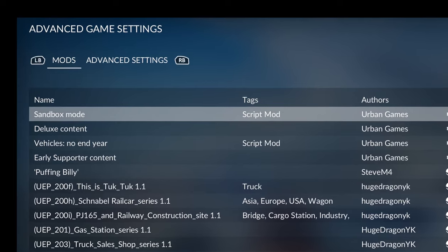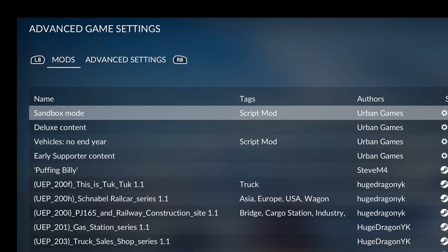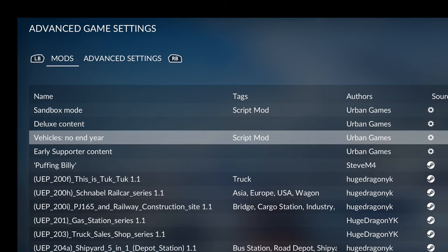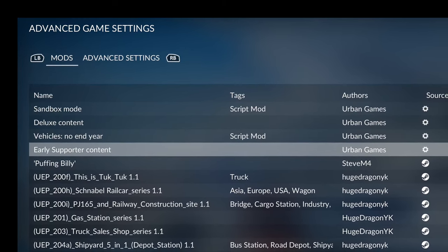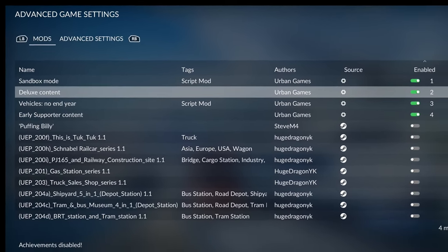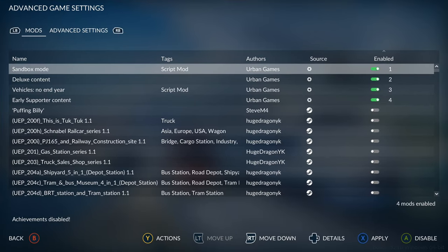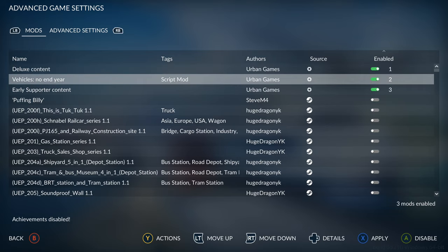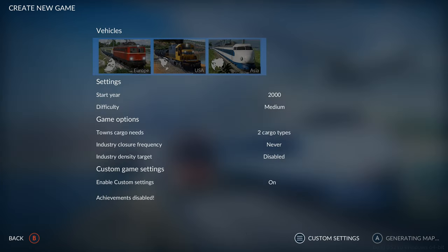Press LB to go to urban games custom content. You can see we have sandbox mode, deluxe content, vehicles no end year, and early supporter content enabled. These all come with Urban Games apart from early supporter and deluxe content which are DLCs. I'd recommend not turning sandbox on for a first playthrough but enabling it on your second. Similarly turn vehicles no end year off for your first playthrough. Once ready press X to apply, then press A to start.